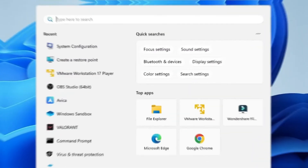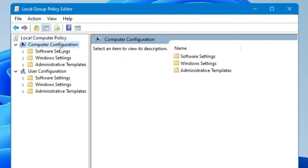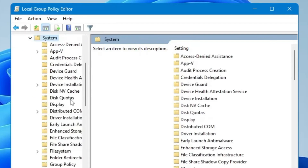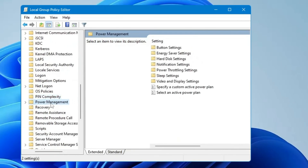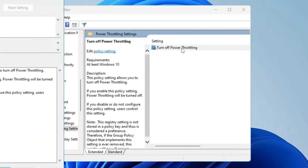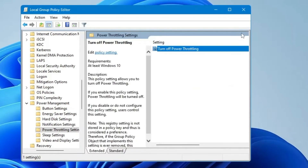Next, click on your Windows search, type gpedit, then click on Edit Group Policy. From the left-hand menu under Computer Configuration, click on Administrative Templates, double-click on it, then find System and double-click on System. In System, look for Power Management — scroll down to the P section and you'll find it. Click on it, and on the right side you'll find Power Throttling Settings — double-click on it. Then find Turn Off Power Throttling and double-click on it again. This will bring up another box. Here you have to choose Enabled, then click Apply and click OK. Now you can close it.